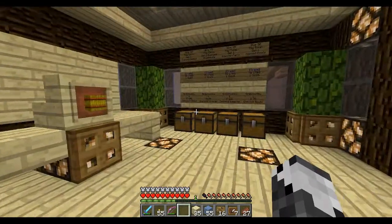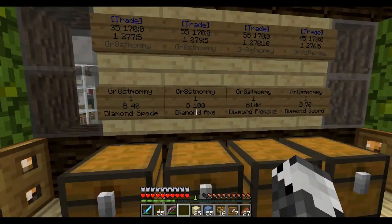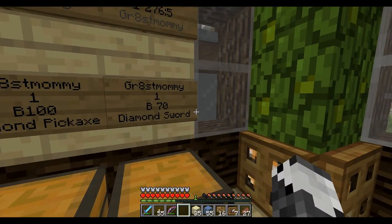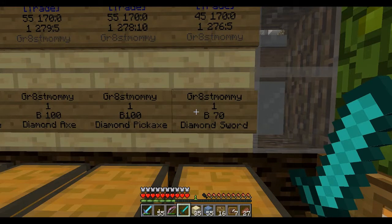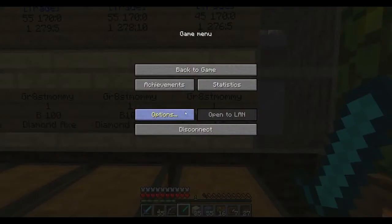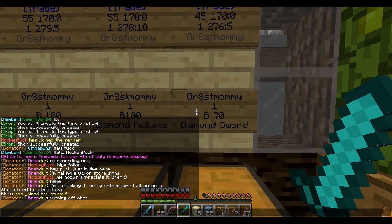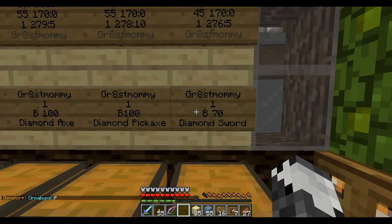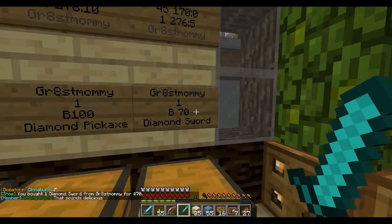She has trade signs where you can trade hay bales for shovels, but she also sells them for money. So let's take a look at these. I'm going to buy a spade — you could always use a spade. Now I'm going to buy a sword. B means buy — what are you going to do? Buy right — you're going to right-click. So I'm going to right-click on that sign, and I now have a handy dandy sword. Let me show the chat real quick — when I right-click on it, I get the item, and it says that you bought one diamond sword from Greatest Amami for $70.